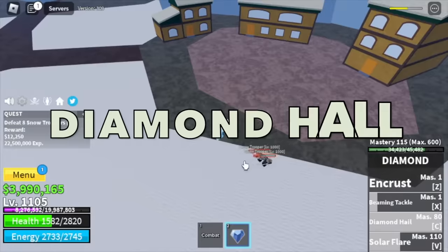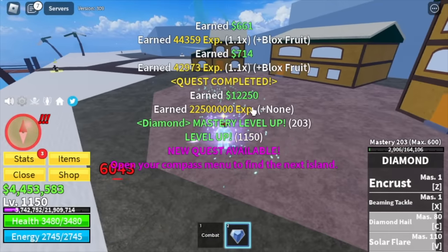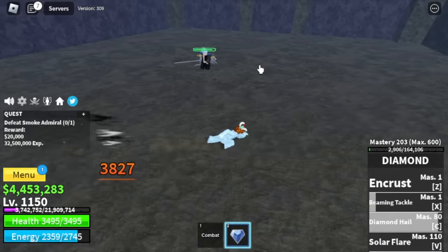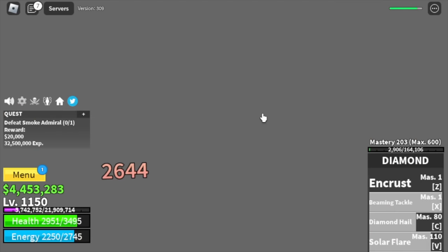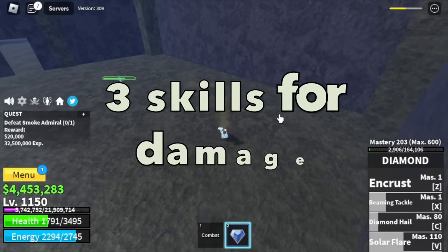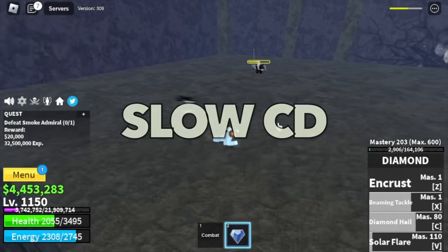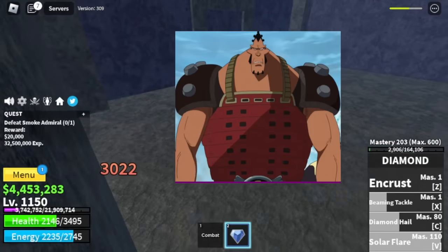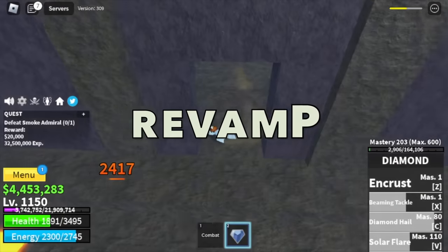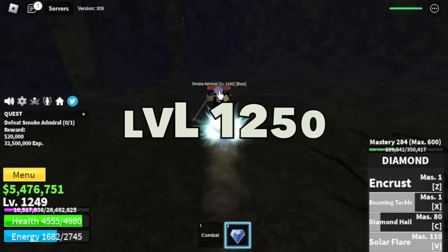We unlock Diamond Hall and Solar Flare. Next up is the Hot and Cold Area — the boss is Smoke Admiral. For me, he's the weakest boss in the second sea. This shows how weak Diamond Fruit is — it took me about 50 seconds to defeat him. Only three skills for damage: Encrust has a slow cooldown which makes grinding really slow. This is the fruit of Jozu, one of the commanders of the White Beard Pirates from One Piece — it really needs a revamp. We're going to grind here until level 1250.